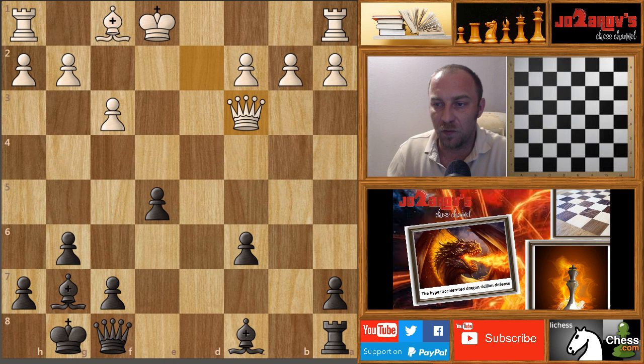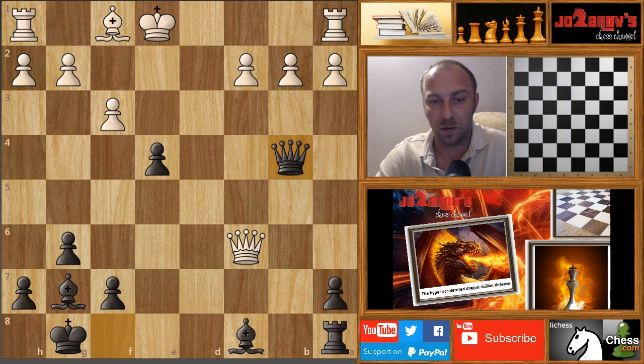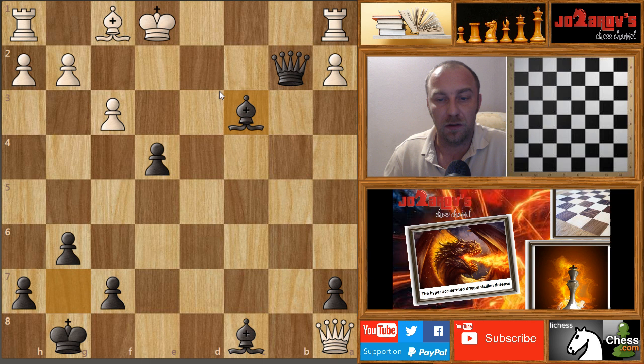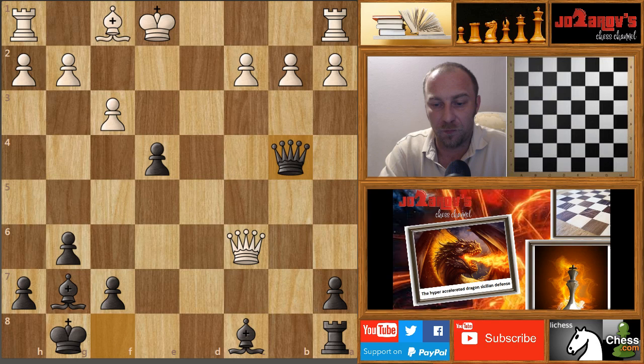After queen takes on f8, my opponent took with the queen on c3. Now I have again the move e4. My opponent took on c6, but I didn't care because I played queen to b4 — again an attack on the king. If my opponent plays something like c3, I can attack the rook, and if my opponent takes the rook on a8, it's mate in two. There's only one square for the king and we have queen to d2 checkmate. Queen to c6 is also not good.